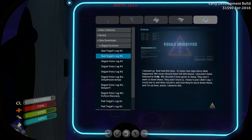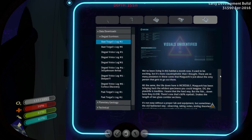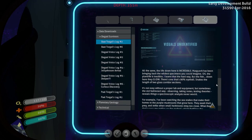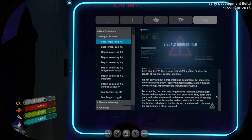Two here's six — 'I messed up real bad this time. It's been two days since what happened. We never should have left this.' I think I already had that one. Here we go: 'We've been living in this habitat a month now. It used to be exciting but it's more claustrophobic than I thought. There are so many predators in these caves that Marguerite is just about the only person that gets to go out there. The life down here is incredible — Marguerite has been bringing back the wildest specimens you can imagine. The plant life is inedible — I learned that the hard way. But the fish down here, they glow. There's one that's 90% eyeball. Snakes the length of two glass corridor sections. I've been watching the sea snakes that make their homes in the purple mushrooms — they await their prey and strike when small herbivores stray too close. What they don't consume settles on the seabed, which fertilizes the mushrooms, which feeds the herbivores, and then the chain continues. Co-evolution just blows my mind.' That is actually incredible.